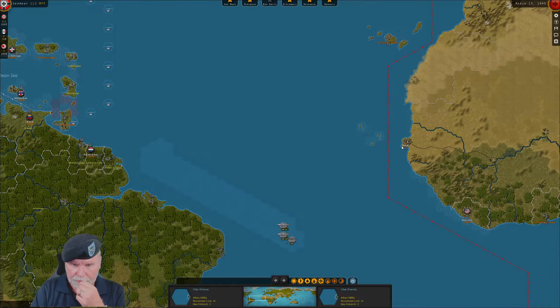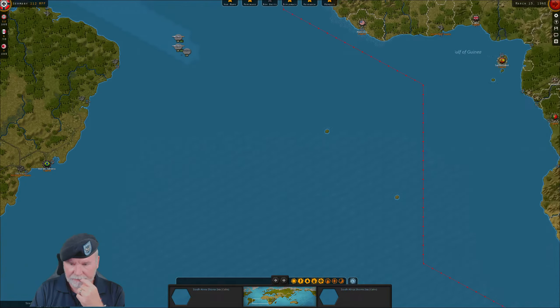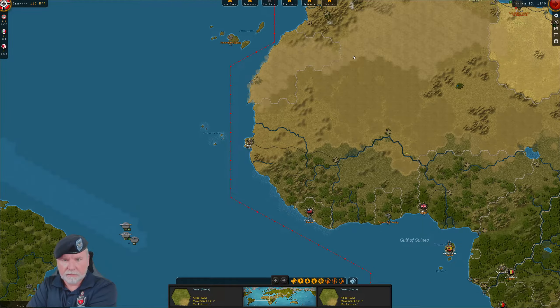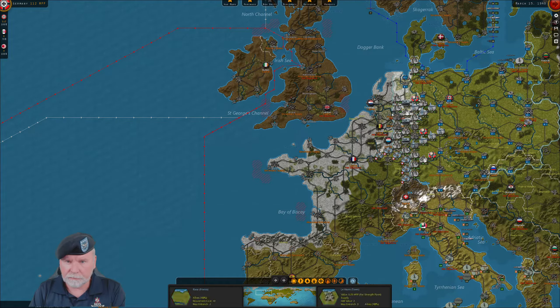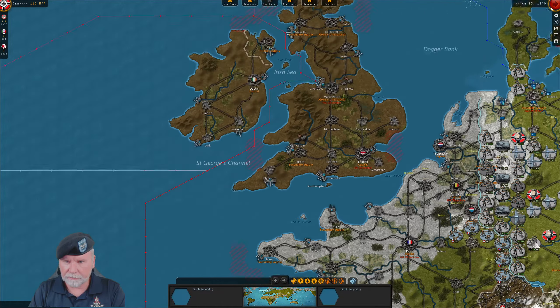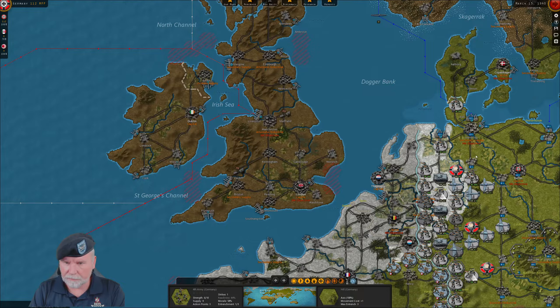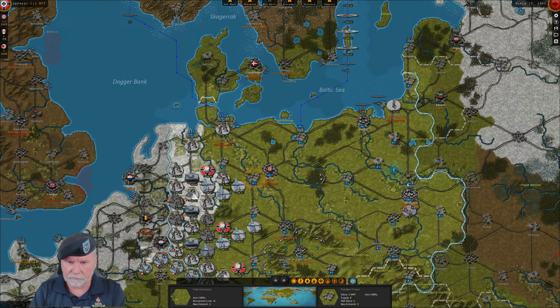We'll get you over here after the... we might even come down here. Capture that — so that'll work out. One guy's got to sit in Grayman, the other guy's got to sit in Amber. I don't know why they were up there — we're not going to attack, we're just going to do it diplomatically.